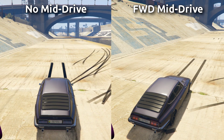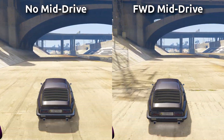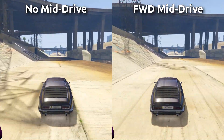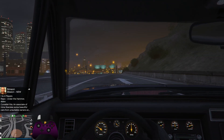Front-wheel drive cars such as the Brioso, which is one of the fastest front-wheel drive cars in the game, also don't benefit from the mid-drive. Even with the best mid-drive I could achieve, you still lose about a car length by the time you are hitting 100 miles per hour in-game. There are some very rare cases where due to elevation change you can hit a good mid-drive in an all-wheel drive or front-wheel drive car.